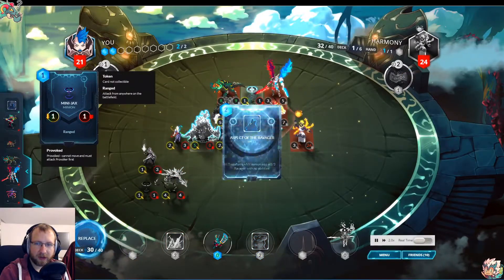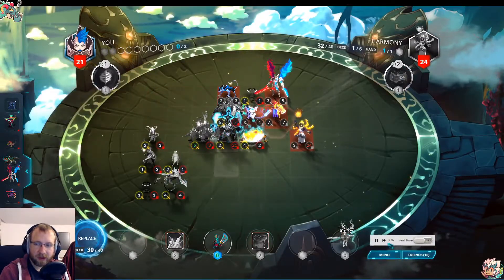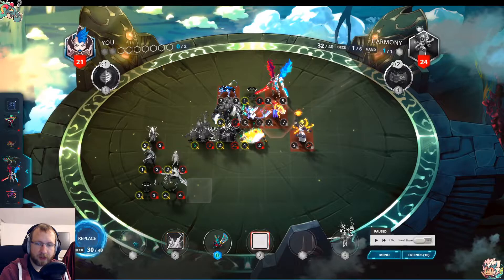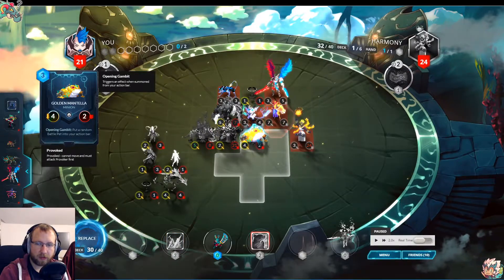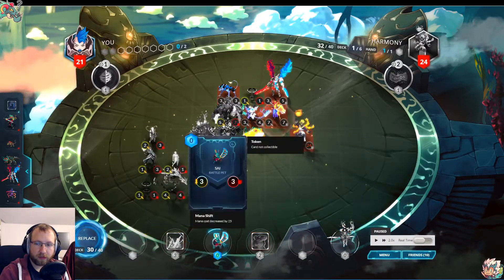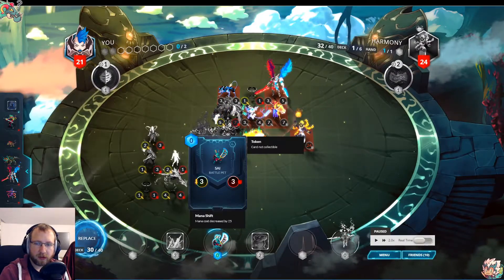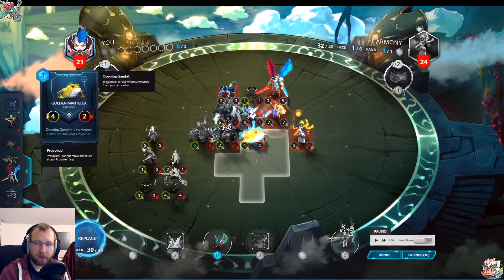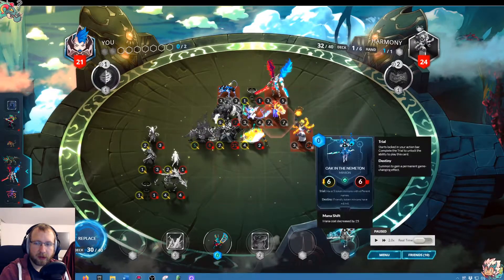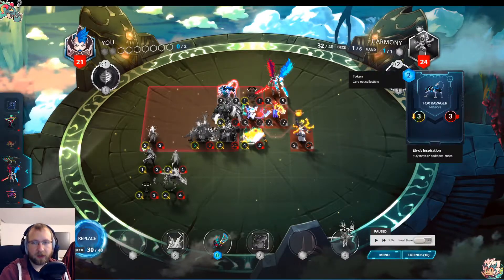This is kind of unfortunate because we got the same token we already have. If it wasn't like that we would have had four tokens — this being number four — and with that number five, and could have transformed this into a 3/3. I misplayed here because this is a token, so we could have played the Aspect of Ravager on our 4/2 and then Nemerton. We do it a turn later.